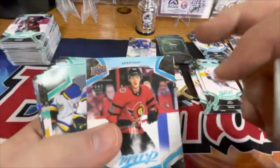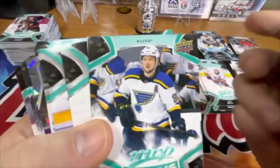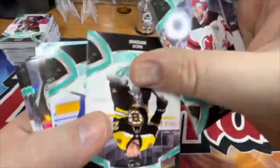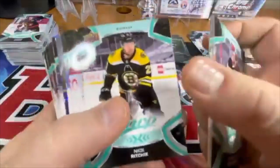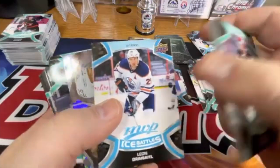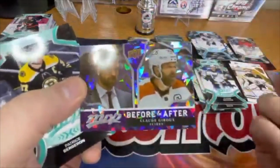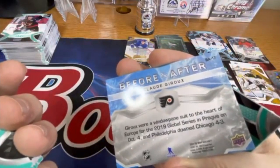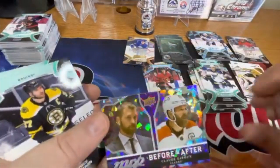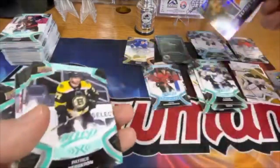Rookies — Jacob Bernard-Docker. Ice Battles Vladimir Tarasenko. That card's flipped for some odd reason. Ice Battles Leon Draisaitl — that's the blue. And then we have a Before/After card — Claudio Giroux — interesting. Not sure that there's much of a difference besides being in uniform and not.